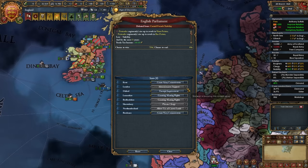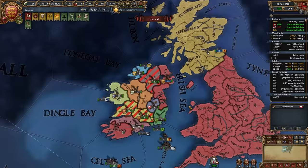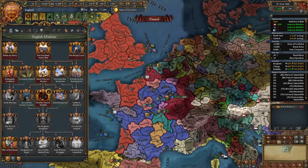Go ahead and give the parliament what they usually demand — I'm giving them army tradition and sailors. We lost some stability and pretenders rose up in France; France should be able to beat them up, but if they don't, go beat them yourself. Once that mission is done, fully annex the remaining Irish nations as well — very simple. Once France beats up the pretenders, take the mission 'Shatter French Nobility,' where nobles become super loyal and our ruler gains points.